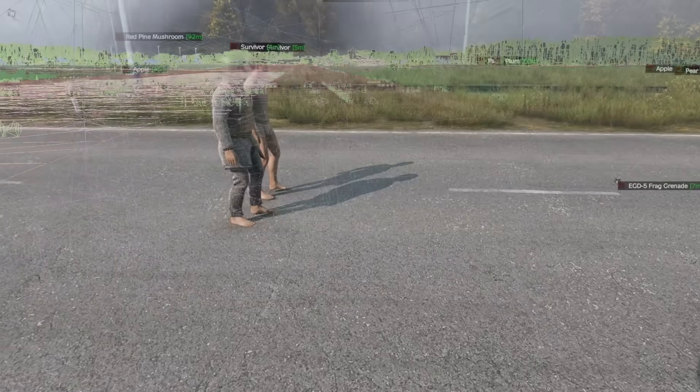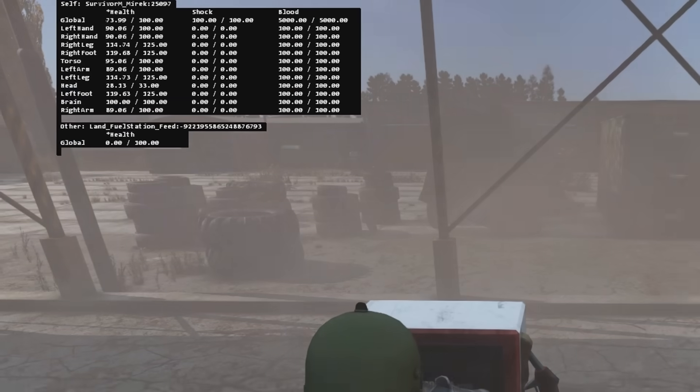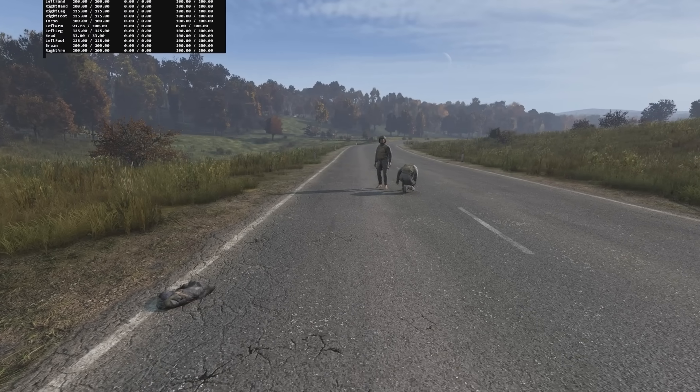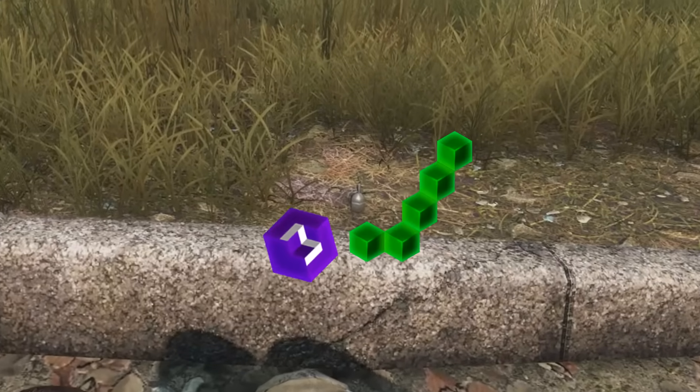Explosive Damage is one of the most misunderstood mechanics in DayZ, with many players having no idea how it actually works. So I'm going to be breaking down the real science behind Explosive Damage, showing you the low-tier armor that can save your life, which stances can turn a deadly blast into a lucky escape, and the secret tricks that can help you survive when stuff goes boom.